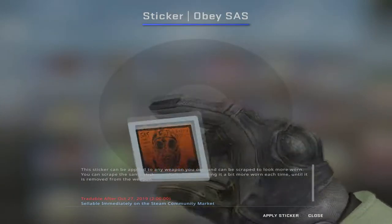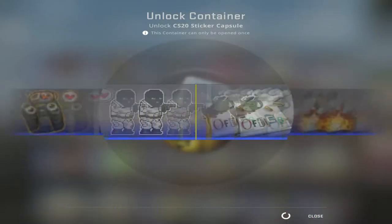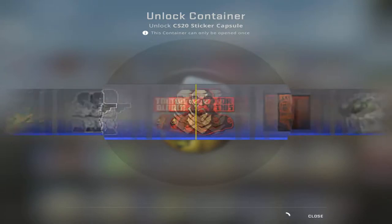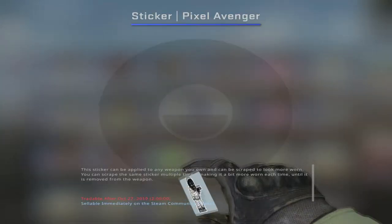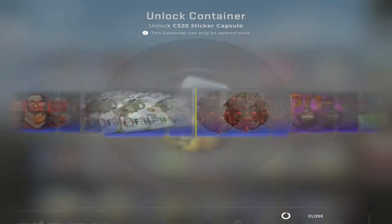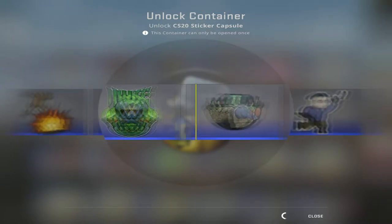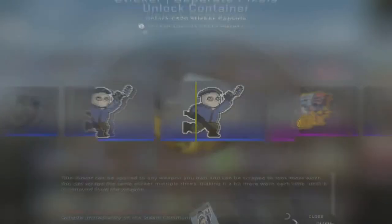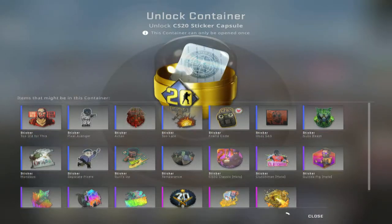Alright. Unlock container. Another Pixel Avenger. That close to a 'door stuck' — you gotta be kidding me.